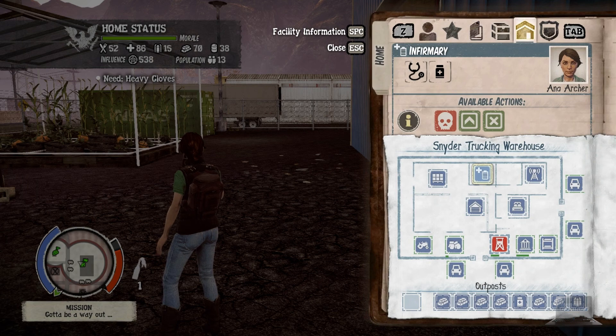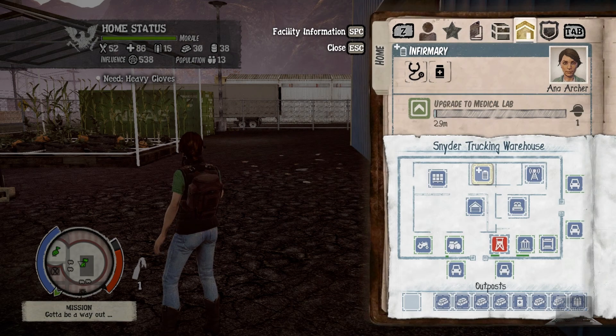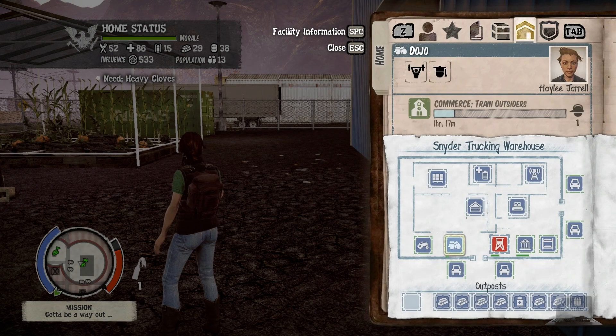There are also some traits that will allow the character to run a certain part of the facility, such as a pharmacist or doctor being able to man the medical area. You'll want to try and get some of these characters and bring them with you to each stage. You probably won't be able to spawn and have a whole lot of luck to really get those, but if you can then definitely take that character.